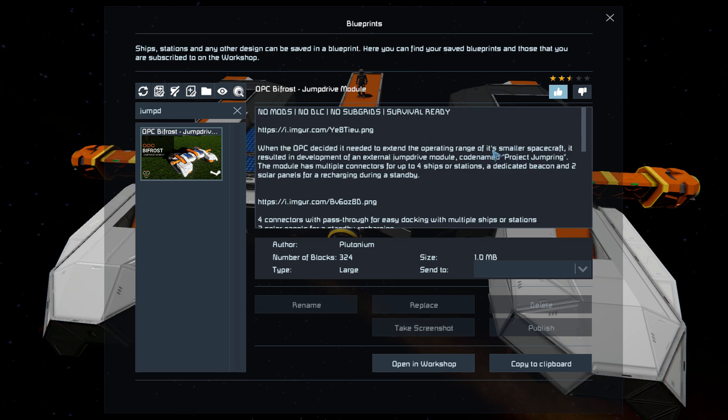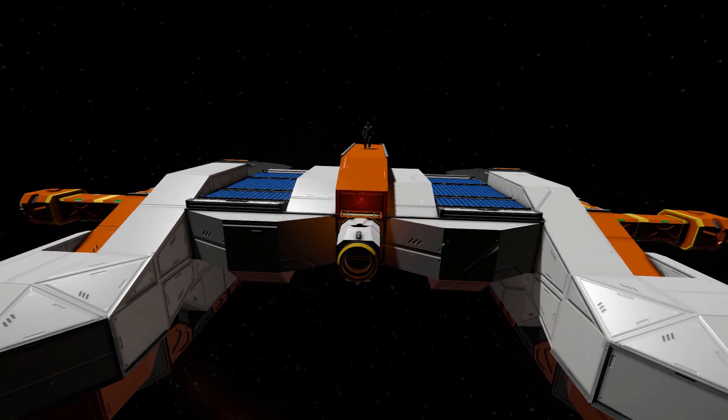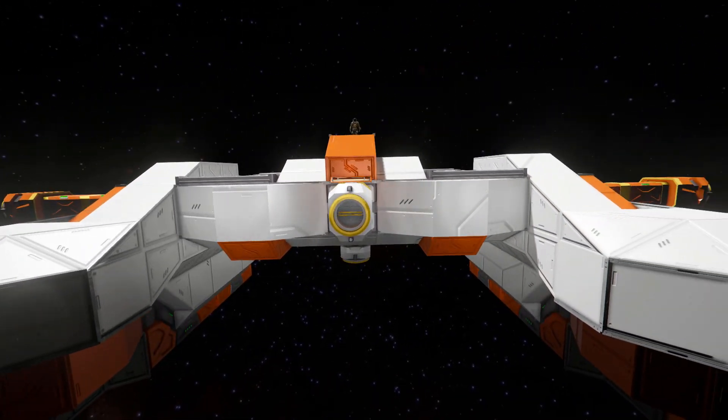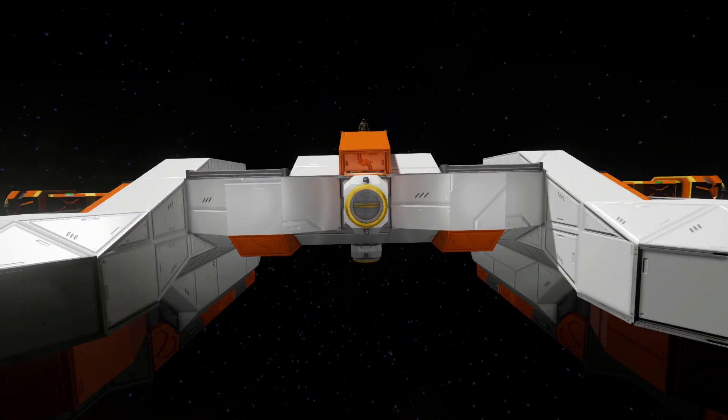Giving this thing a thumbs up, we'll move all the way around to what I think is the very front and have a quick look around the outside, and then we'll test it out with my little ship over there. At the very front, front and centre, we've got one of many connectors around this thing for you to dock up a small ship, a large ship, or even a base if you wanted to. Surrounding that, we've got some lovely clean white blocks, as well as a few orange and dark grey dotted around.